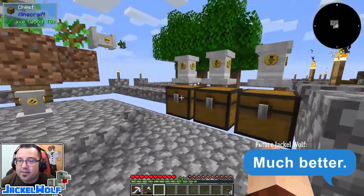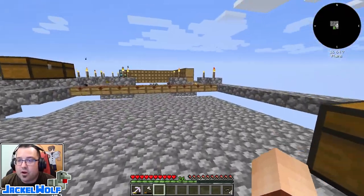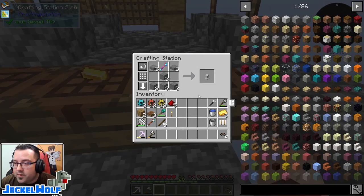This episode, like I said, we're going to focus on setting up an auto smelter. To craft an auto smelter, we're going to need some more pedestals — I think three more for this setup.